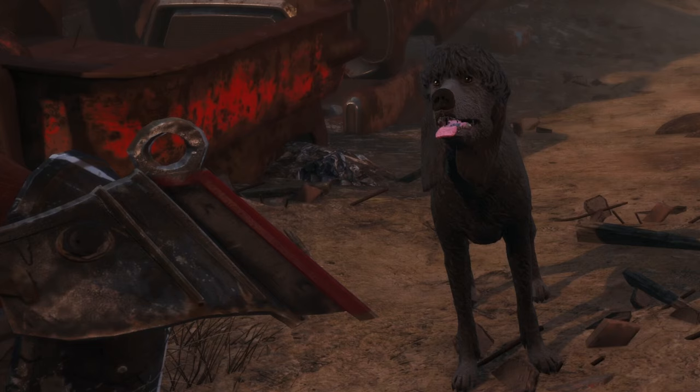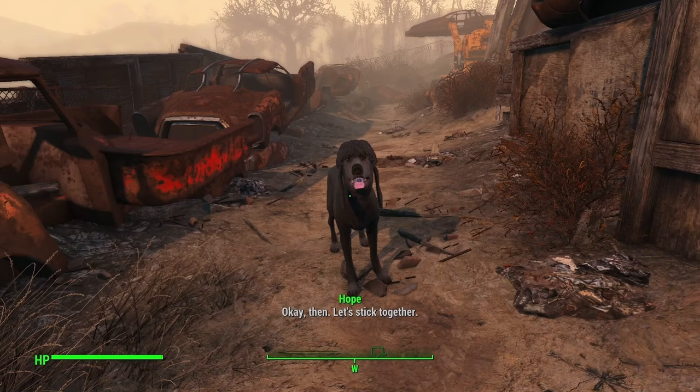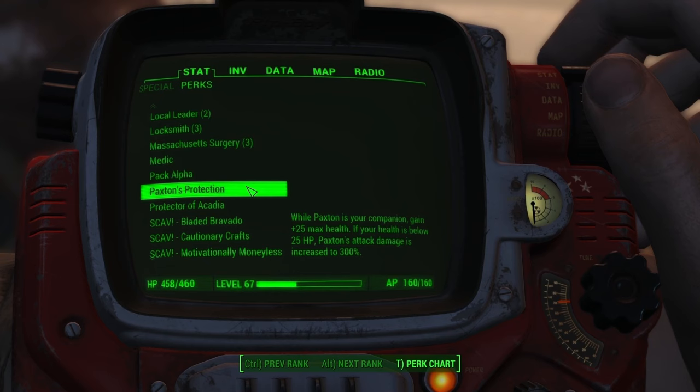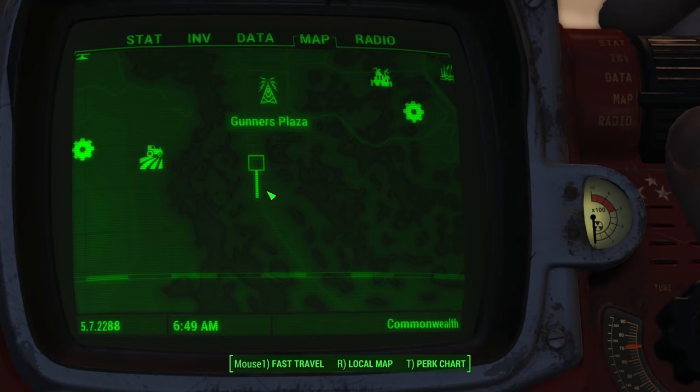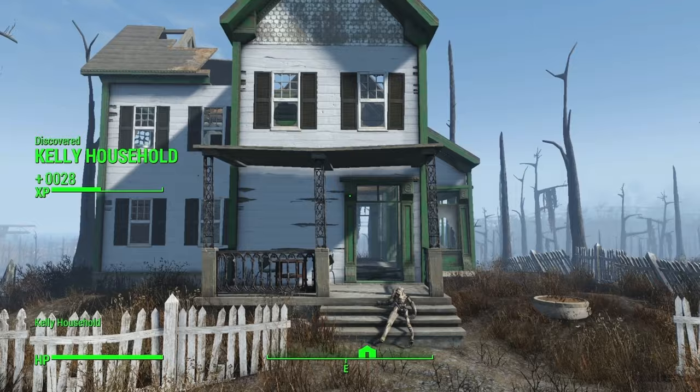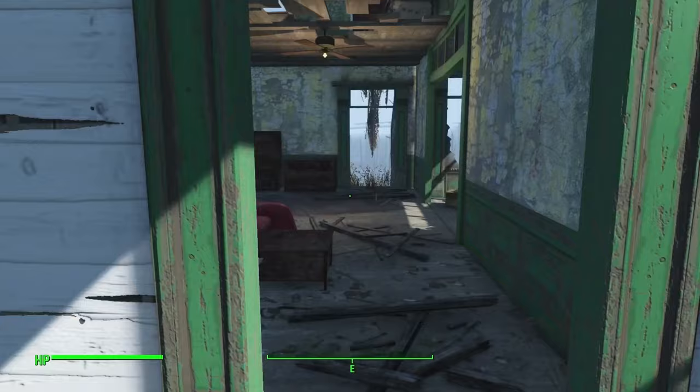Paxton joins as a companion, granting the perk Paxton's Protection: plus 25 max health while he's with you, and if your HP drops below 25, Paxton's damage increases 300%. Of course, if I ever tried to immortalize my dog in a mod, I would absolutely give him a perk too.